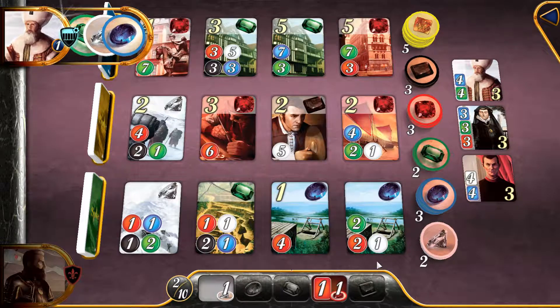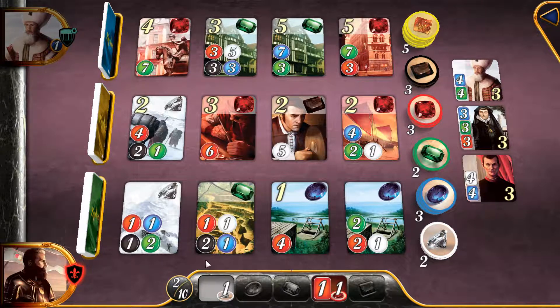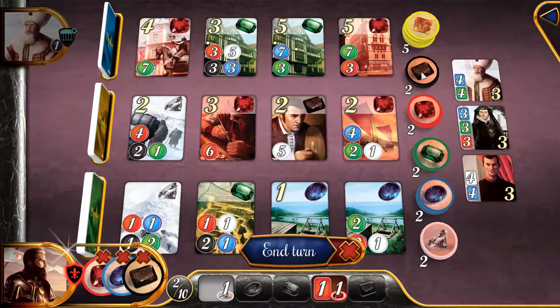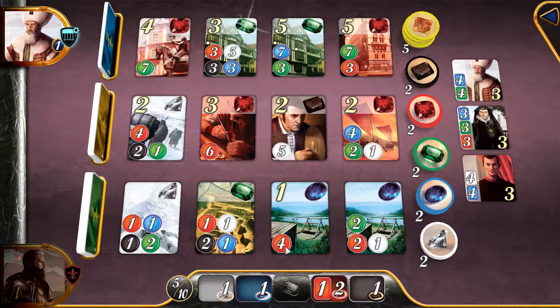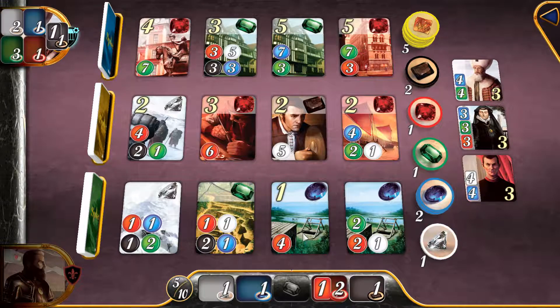So where's my card at? Shouldn't it go down here after I purchase it? It's my turn now. So I have one red. Let's take a blue and brown. So technically I have two red right now. So if I get one more red I can get this one, and then I'll get a bonus blue.